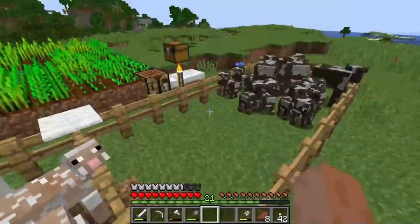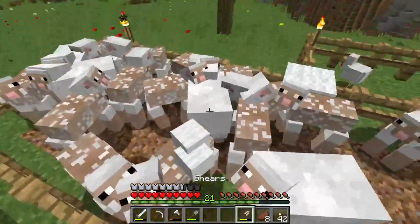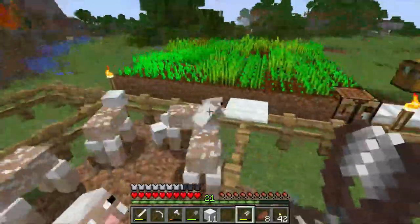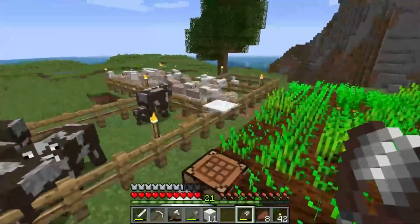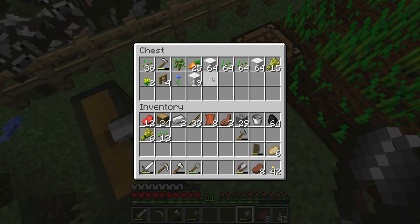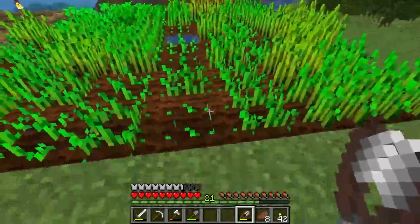Before we do that, I'm going to show you what I've done between last episode and this one off camera. I expanded this little farm right here, got some more cows and some more sheep. These sheep are constantly eating grass so I can get lots of wool, because for a medieval house build I'm going to need a lot of wool. I've already designed something in a creative test world and I already have a little bit over two stacks, almost two and a half stacks of wool.